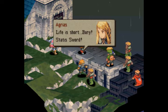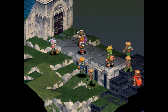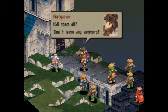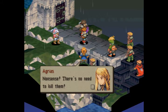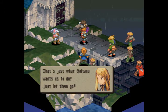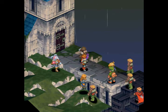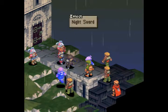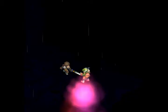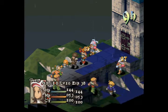In-game: 'Life is short! Stasis Sword!' More dialogue: 'Kill them all! Don't leave any survivors!' — 'Nonsense! There's no need to kill them! I think that's just what Gotama wants us to do! Just let them go!' — 'That's impossible!' Wait, isn't Gaffgarion running right into that massive AoE spell that Rad's casting?